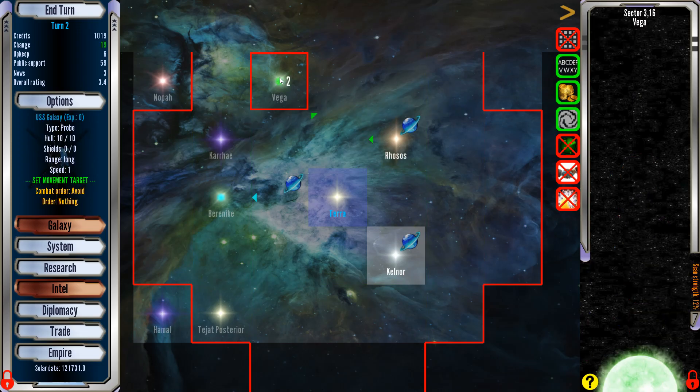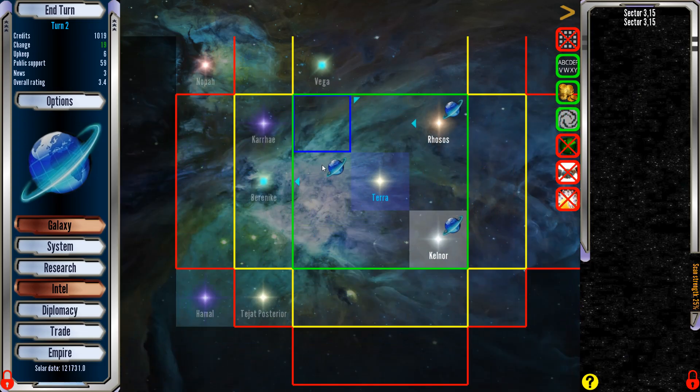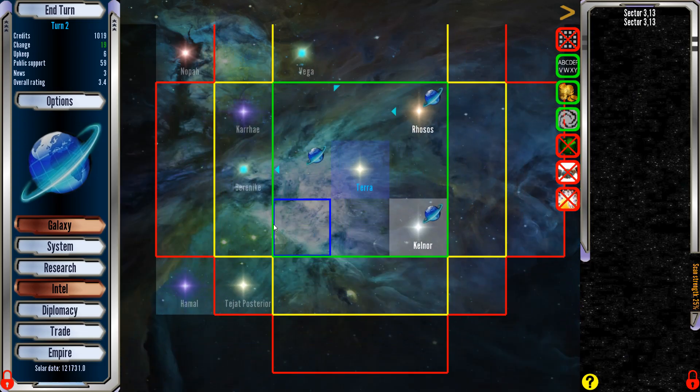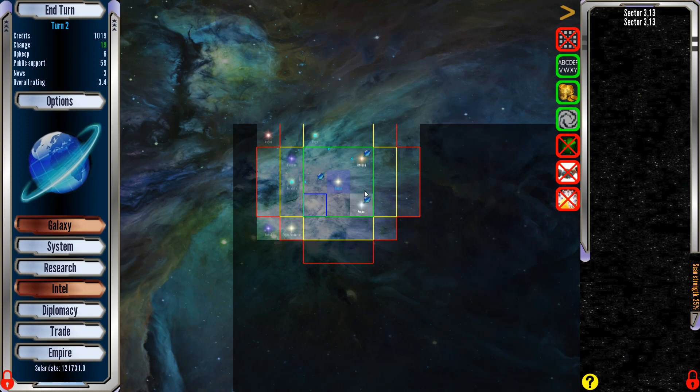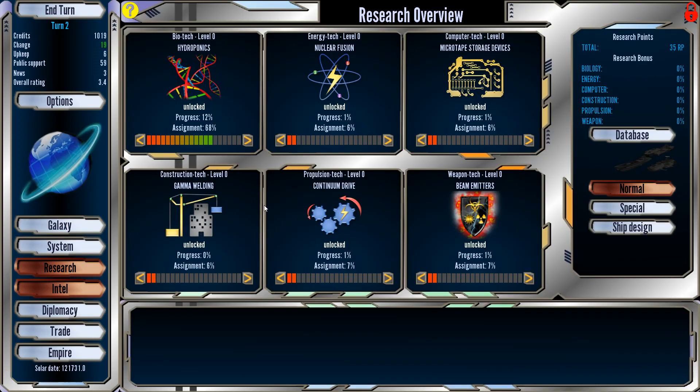Let's go do some more scouting. Sputnik, go ahead over this way. We're at the corner of the map. Yellow is as far as my colony ships can go. Red is as far as my scouts can go. Maybe we should work on the Continuum Drive to get better reach with our ships — that's what the tutorial tells me to do.